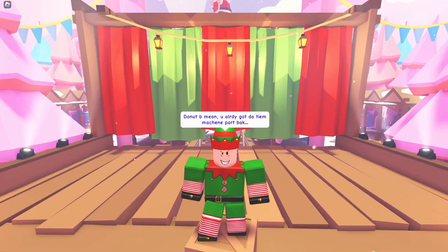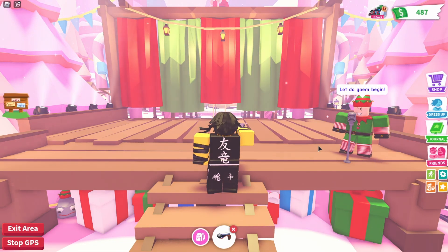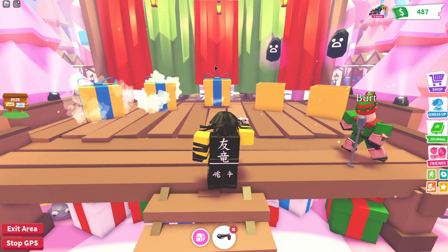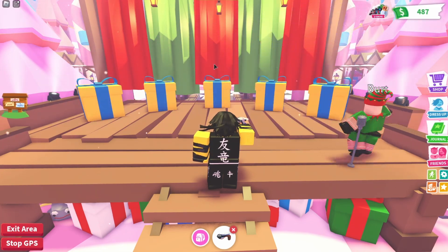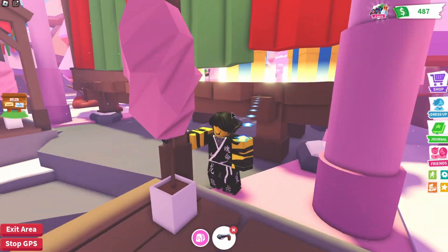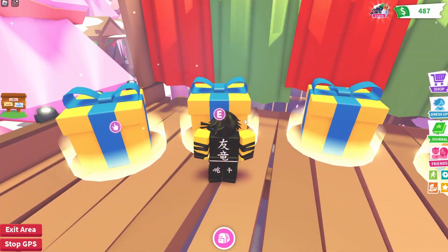For the winter portal, you'll find this elf called Bert and you just want to complete their challenge. Basically he'll hide a gear in one of these five boxes and then you just have to click on the right one. I think you have to do this four times before he finishes the game, but it's pretty simple — just make sure you're actually opening the right box.